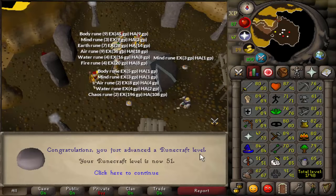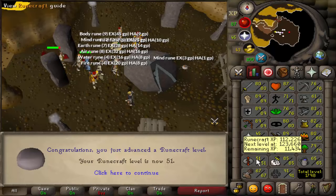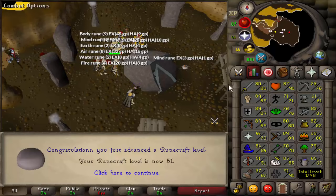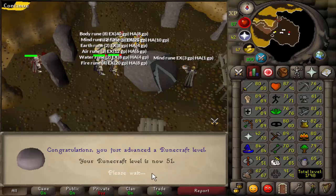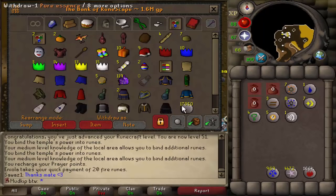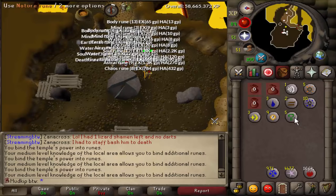Here's 51 runecrafting! How much essence do we have? We'll take a look once we bank again. I'm hoping we can get to base 60s — if we get 60 runecrafting it'll be base 60s, which would be nice. There are also a few diary requirements that require higher runecrafting levels, which is another reason to train it. In total, we have about 18k essence — should be enough to last us. Look at all the runes building up — 5 nature runes from one inventory. This is nice!